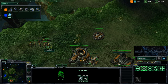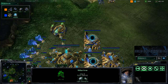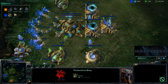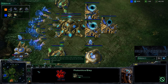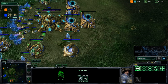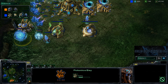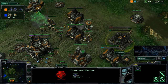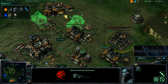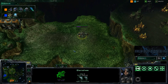He did see the Observer and pulled his Marines over to force Hasu to pull back. He's going for a Robotics Bay — so he saw quite a few Marines and, knowing Immortals would be bad against that, he's switching over to Colossus. I don't see him getting the range upgrade given how expensive it is. Satini is actually transitioning a building into a Command Center, playing defensive with Marines and Banshees while this Banshee goes to harass.